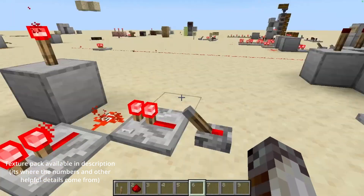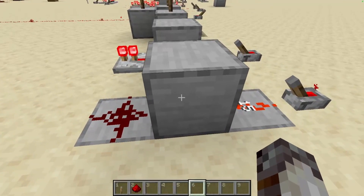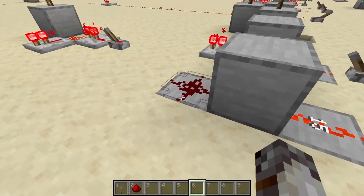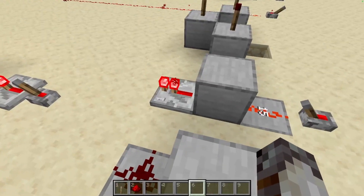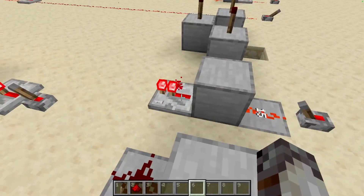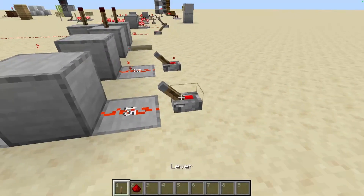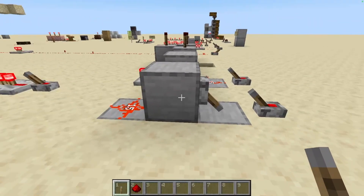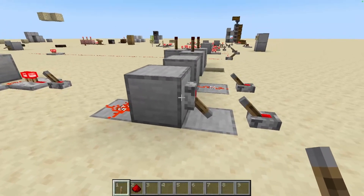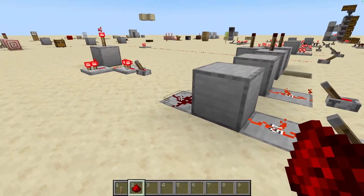When I say weakly powered, all I mean is that redstone dust is not able to pull a signal through the block, but other components can. So like in this example, this repeater is able to pull the signal out of the block, but not the dust, even though both blocks are powered in the same way. If it was strongly powered, however, dust would be able to pull the signal out. And that's how you can tell the difference between weakly and strongly powered — just whether or not redstone dust is able to pull the signal out.